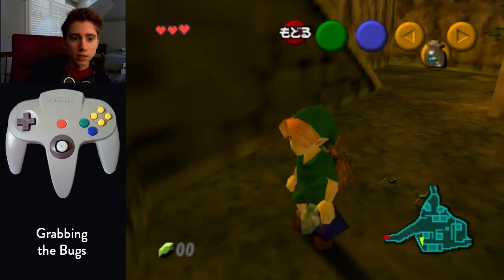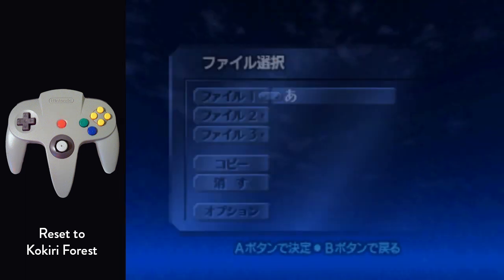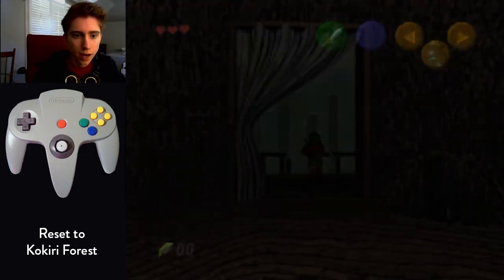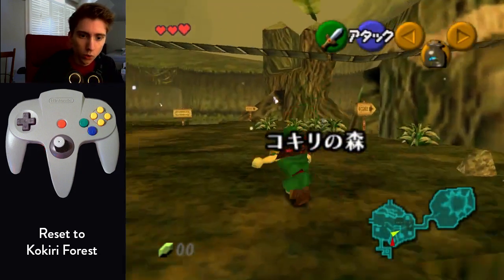Then save and reset the game — this will warp you back to Link's house. When you turn your game back on, you'll be back in Link's house. Exit the house. Flick up-left on the control stick and do six side-ups to the left, then roll your way to Mido.